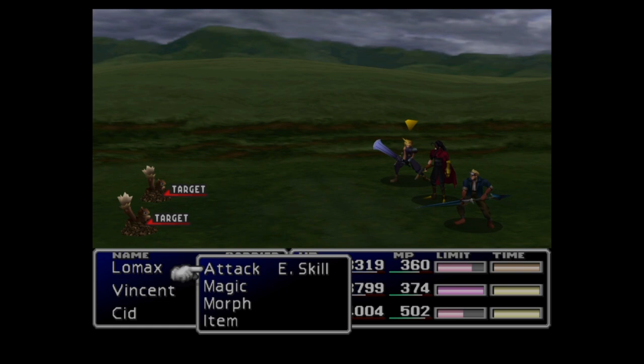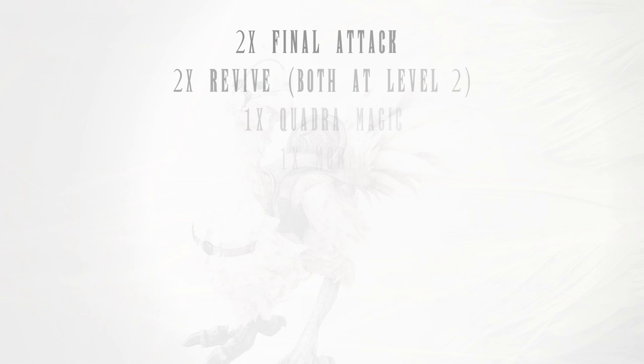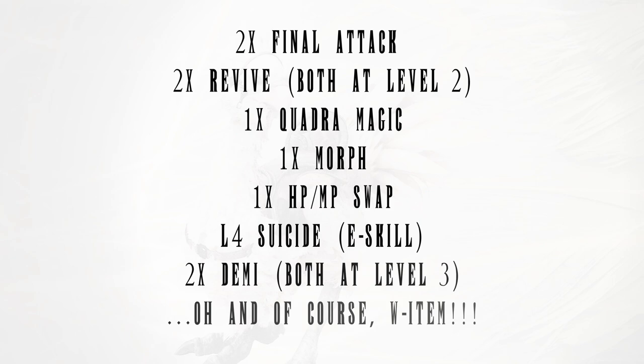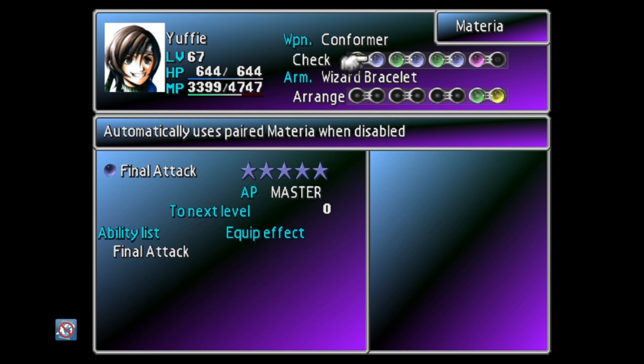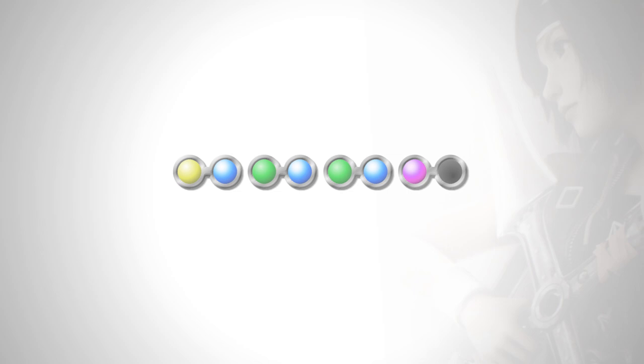Also learn the L4 Suicide enemy skill from Mu near the Chocobo Ranch. To summarize: you need two copies of Final Attack, two copies of Life (preferably at level 2), one Quadro Magic, one Morph materia, one HP-MP Swap, L4 Suicide on an enemy skill, and a couple of copies of Demi leveled to level 3. Set up Yuffie's materia exactly as shown: slot 1 — Morph materia; slot 2 — Final Attack; slot 3 — Revive; slot 4 — second Final Attack; slot 5 — second Revive; slot 6 — Quadro Magic; slot 7 — HP-MP Swap. The order of the materia matters.